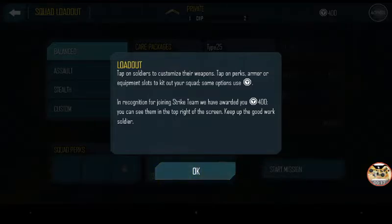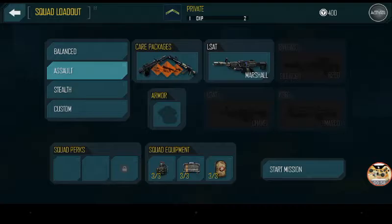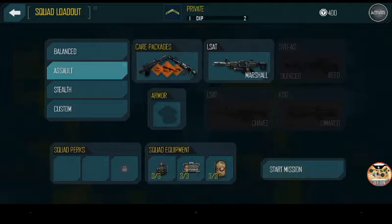Load out — tap on a soldier to customize their weapons, tap on perks, armor, or equipment slots to kit out your squad. In recognition for joining Strike Team, we have rewarded you four hundred dollars — or whatever that is. I'm looking at the assault care package but I don't have enough, only have four hundred dollars.